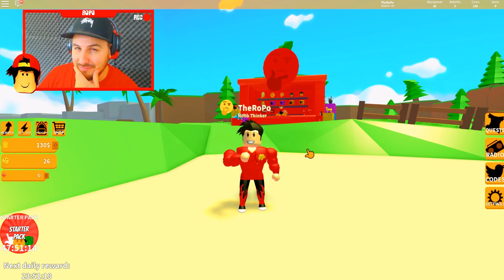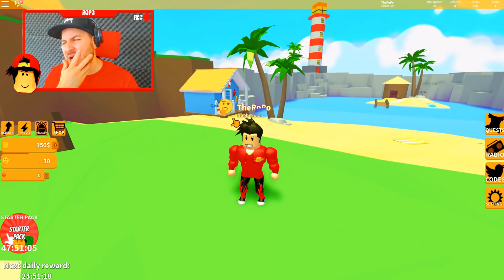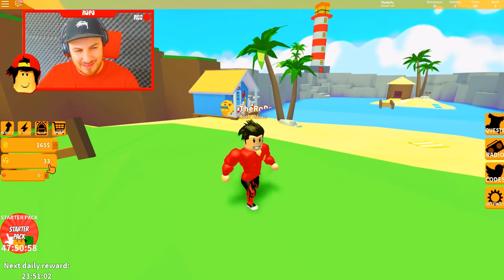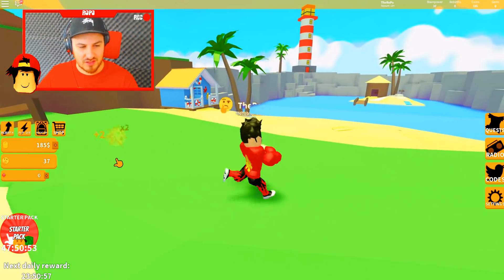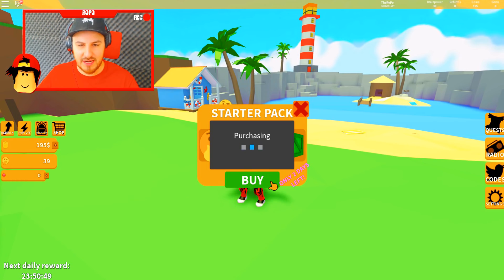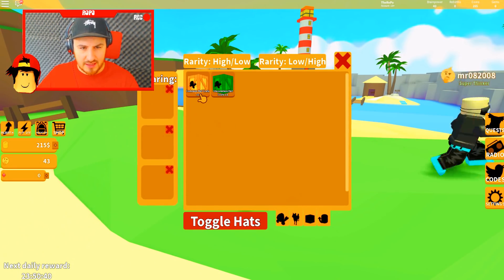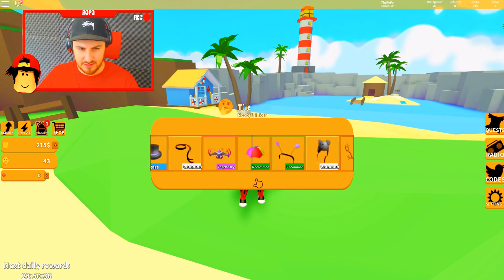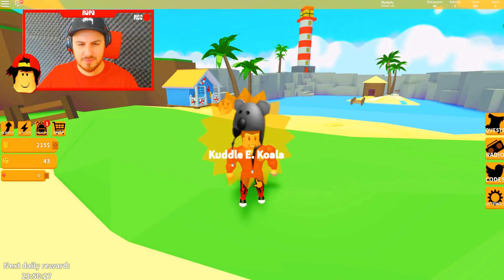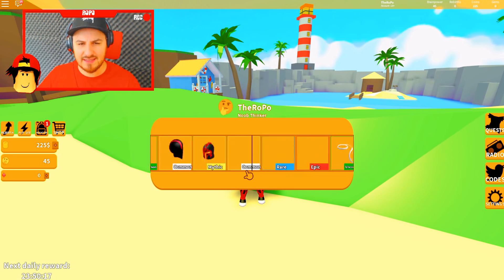I'm guessing we just gotta run around — we've got these emotes, the thinking emote. So we've thunk 34 times and we've got $175. What's this starter pack? Let me see — let's buy this. I don't know what I get in the starter pack but I'll buy it anyway. I've got two things in my inventory, let's open them up. Boxes — a common hat crate. Cool, you get a hat. I got an anglers — oh come on, I got a koala bear hat. I don't even want that — a cuddly koala. What else is in my inventory? An uncommon hat crate as well. More hats — do hats make you think better?